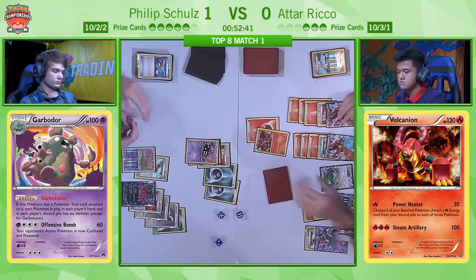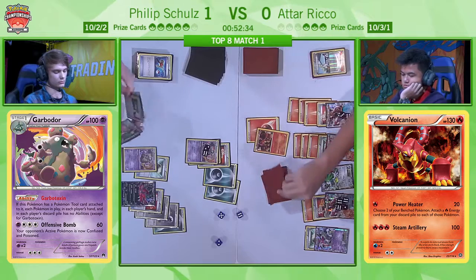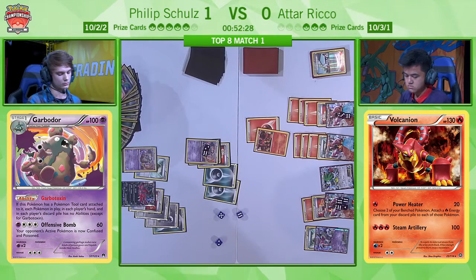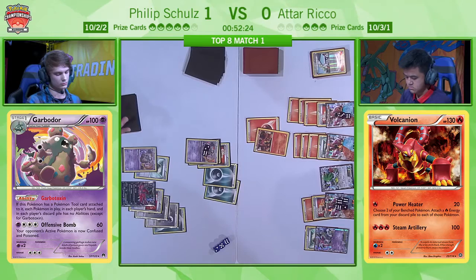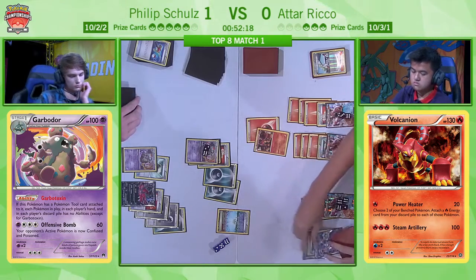This is a really good play from Atar. Philip might actually manually retreat here. I thought Atar was going to say, oh, you've put two energy on, now I'll KO it. No — I think he really just wants Philip to lose as many resources as possible on this Garbodor. It suits Atar to wait as long as possible. Maybe he finds himself a Delinquent or Professor Sycamore — he wants to make his hand as strong as possible for when Philip starts combating his side of the board.